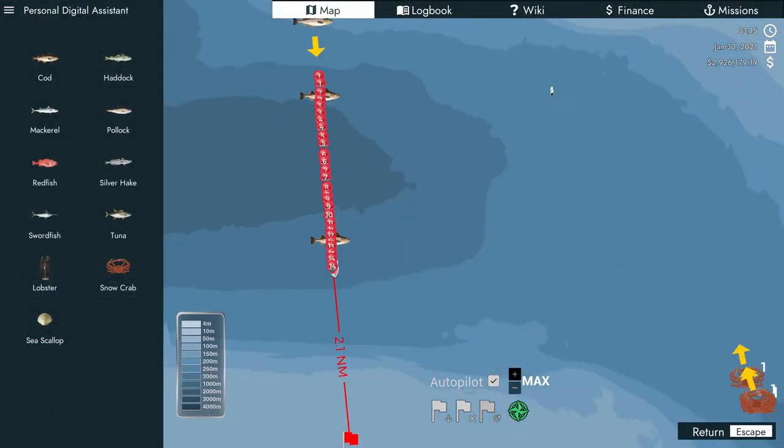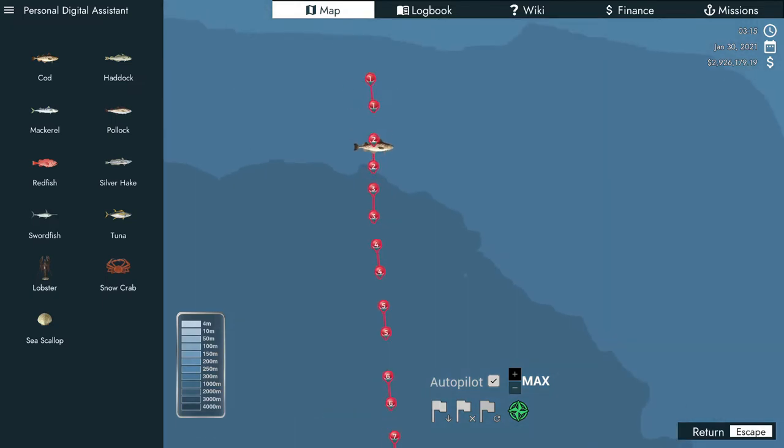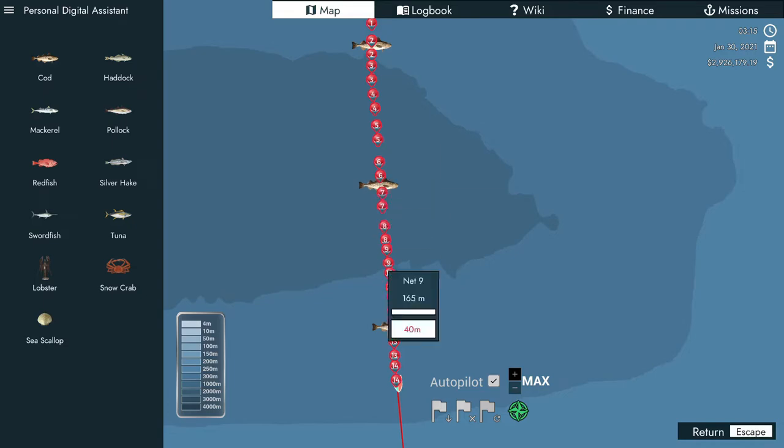We've established the north and south border of the habitat as best we can tell. You don't have to lay nets down to establish the borders — you can just run your boat with sonar and figure out where they are. You can skip ahead when you find the northern edge and then find the southern edge. The reason I'm laying these nets is to prove that I'm in or out of the habitat. Now that I know where the northern and southern edges are, I can eyeball where the center is — probably right about there. This is also the area where we're hearing all the seagulls, and the seagulls really seem to hover right around the center of the habitat.